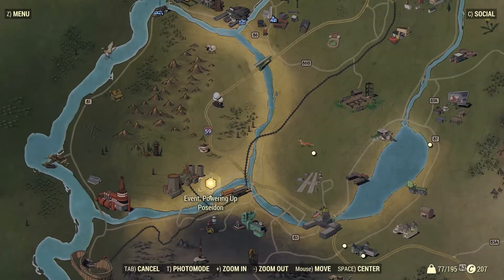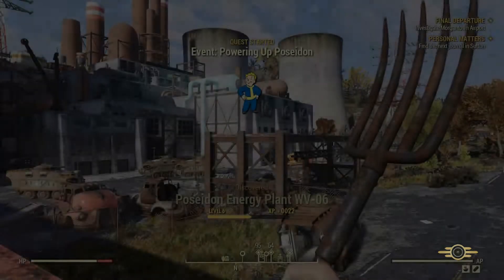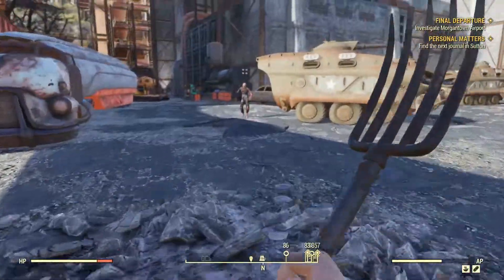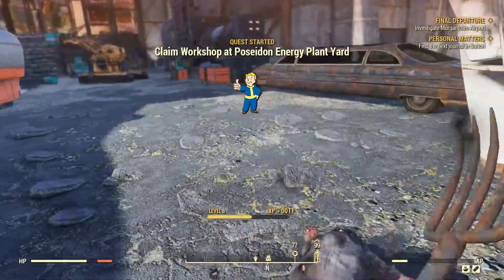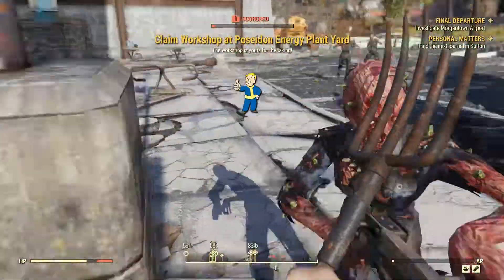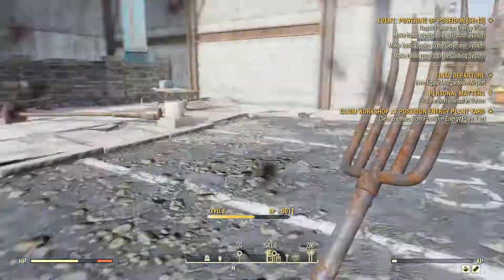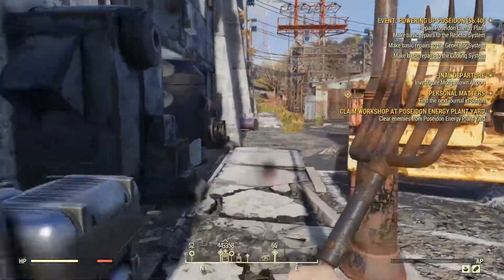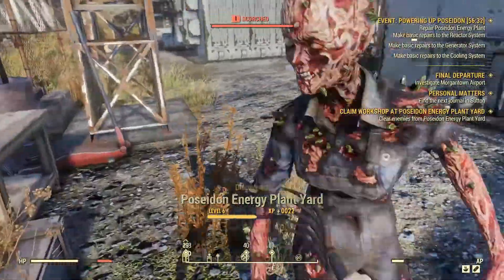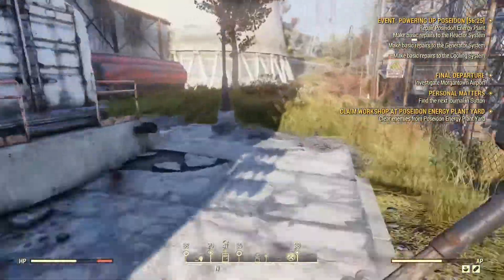Poseidon Energy is actually all the way down here — there's actually an event going on! Excellent! This is exactly why you want to have a good supply of caps to start out with as soon as you can, so that way you can fast travel when opportunities like this present themselves. We have to at least help in this process some, and it looks like nobody's actually started on it yet, so we are going to go ahead and complete this. I had planned to claim the workshop, but since somebody else beat us here, I'm not going to snatch it out from under him.